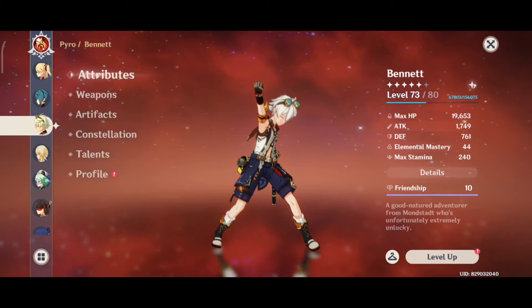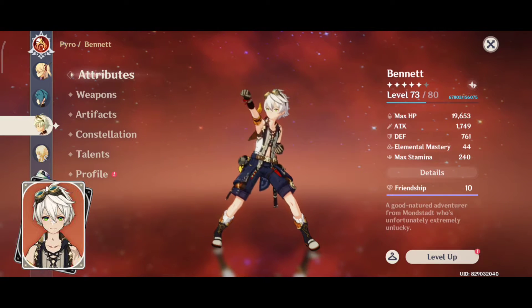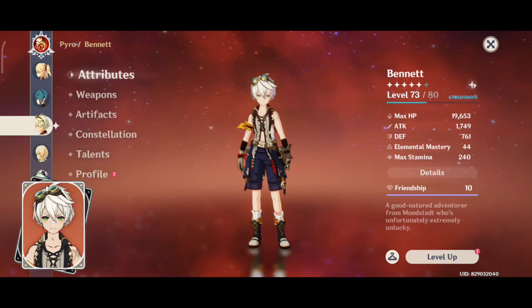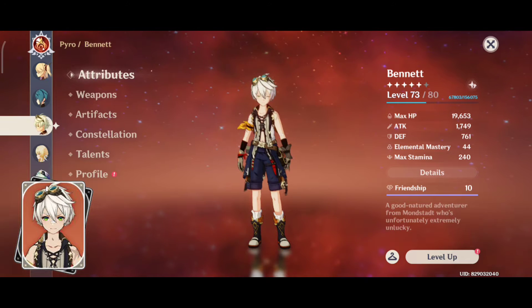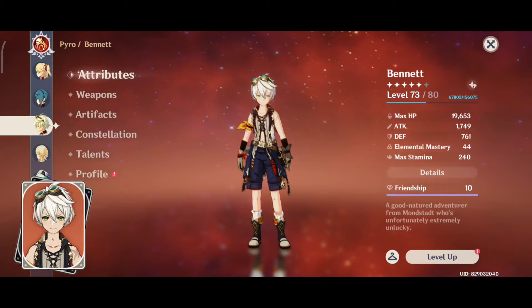So number one on our list is Bennett. This guy is undeniably in every team comp out there. Not only is his element Pyro, but having Bennett on your team gives you access to the best utilities in game, a crazy amount of healing, and he can boost your team's damage, which is pretty insane.